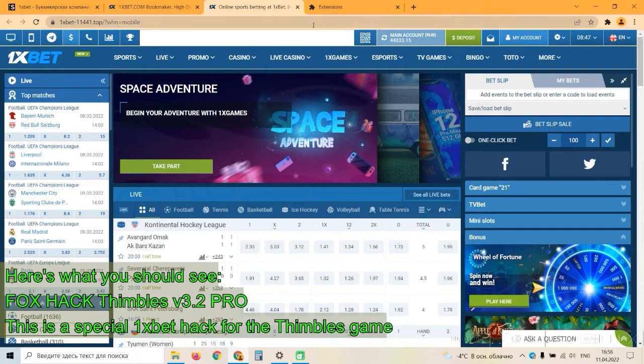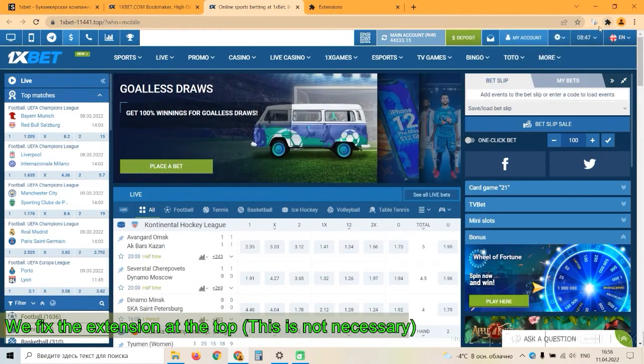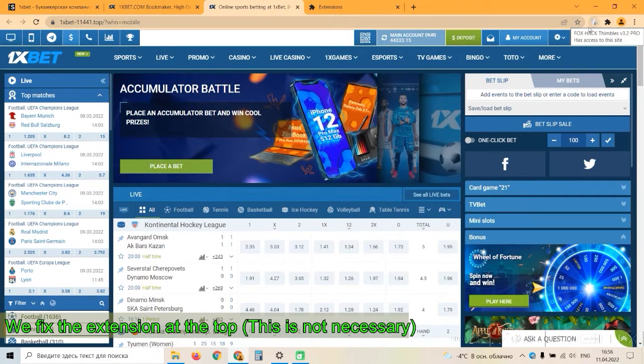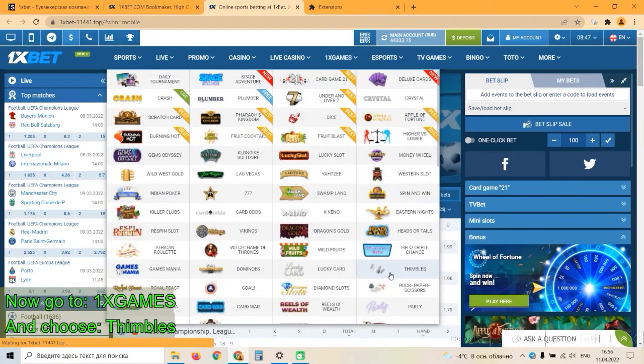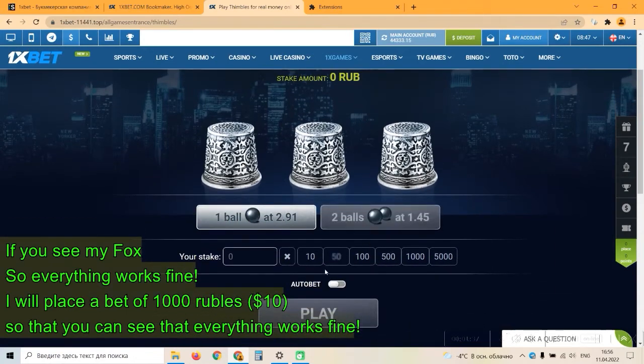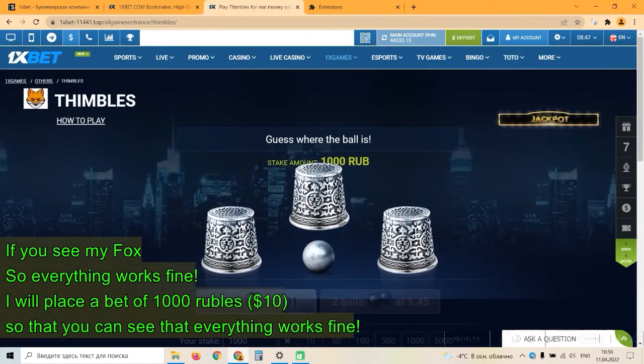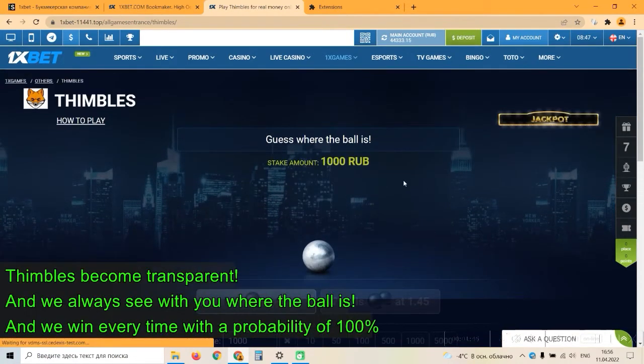Go to the website — 1, 2 — and you see this. 1x game, Symbols. Now make a bet, make your first bet and play. And you see the symbols are transparent, and you see only the ball and where it lands.